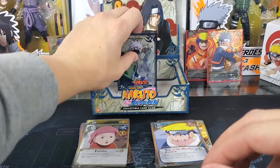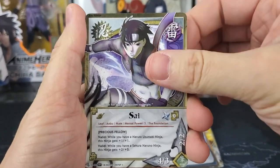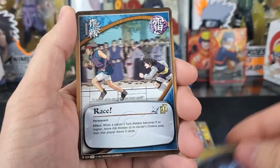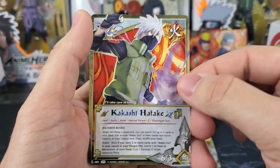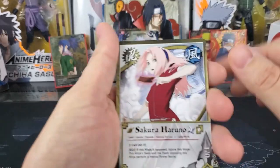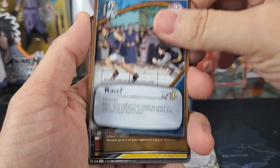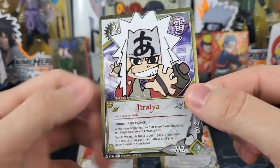Alright, we're down to our last four packs. 20th pack: Psy, Generations. Application of the First Stage is our holographic back. Utakata, Sealing Jutsu, Race, Earth Style Headhunter Jutsu, 10-10, Gozu. And our rare is Kakashi. For our 21st pack: Sakura, Dango. Our holographic back is Teaki Uchiha. Futaba, Race, Sealing Jutsu, Iruka, Choji, Sasuke. And our rare is Jiraiya.